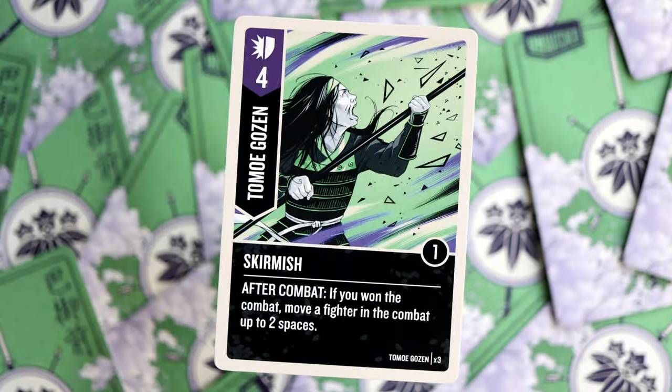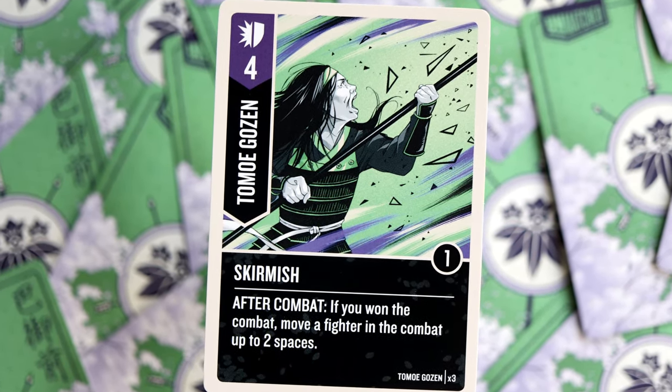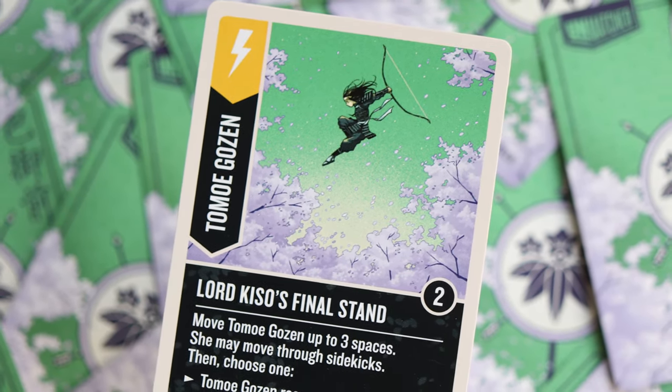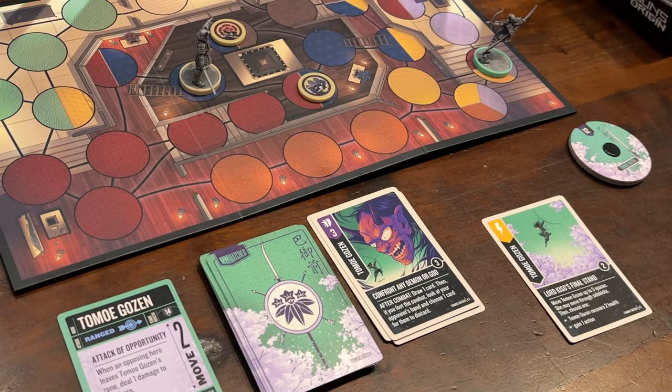Some of my favorite cards: Skirmish is a card where if you won the combat, you're able to move a fighter up to two spaces — forcing them out of your zone and dealing damage. The other card I've chosen is Lord Kiso's Final Stand, a Scheme card. You're able to move up to three spaces and may move through sidekicks, which is very powerful if you're stuck in a narrow hallway or cornered in with the two guards and Oda himself.